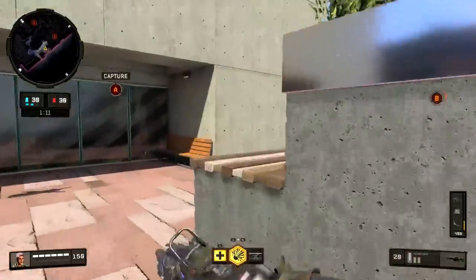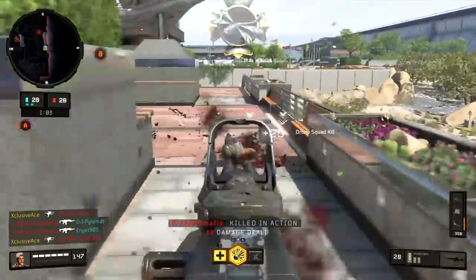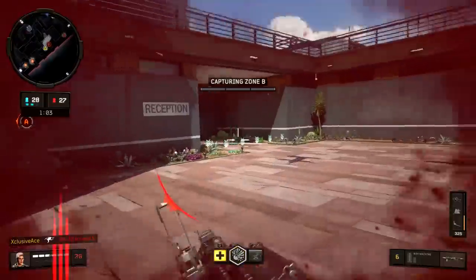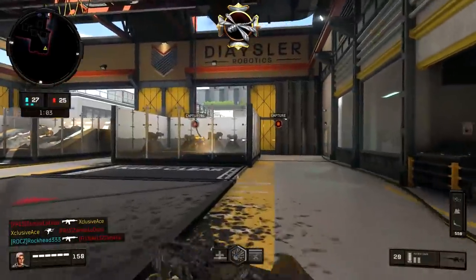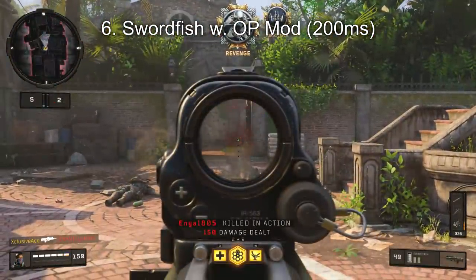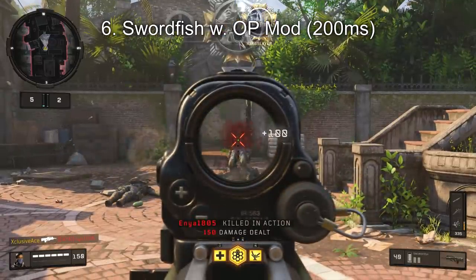Moving on to number six on our list: this is the Swordfish with the Operator mod equipped. The Swordfish is a standard five-shot kill, and without the Operator mod it's a four-round burst, meaning you have to wait for the burst delay to get your fifth bullet off — so your standard time to kill isn't that good. But when you put that Operator mod on, assuming you're hitting every one of the five rounds in the burst, you'll be getting a very fast time to kill at 200 milliseconds, which is roughly half of the normal time to kill in this game for many guns.